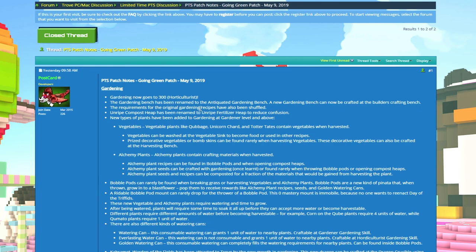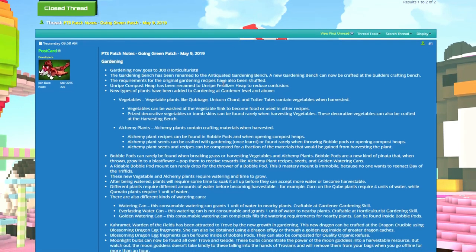The requirements for original gardening recipes have now been shuffled — I'm not 100% sure what that means, but I think some items now have more requirements and some have less. Also, unripped compost herbs have been renamed to unripped fertilizer to reduce confusion, since there's now an actual composting bench which I'll also talk about later.